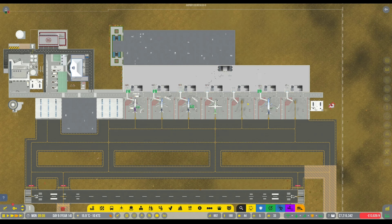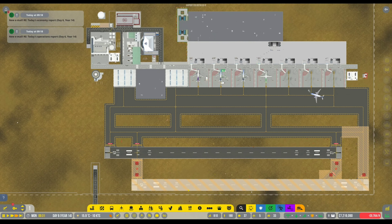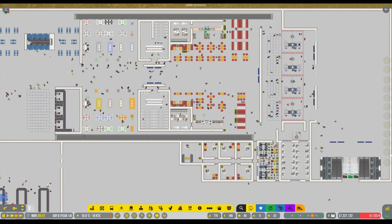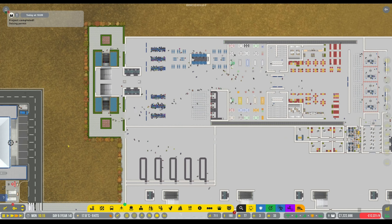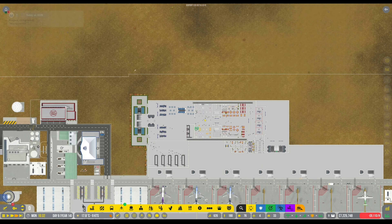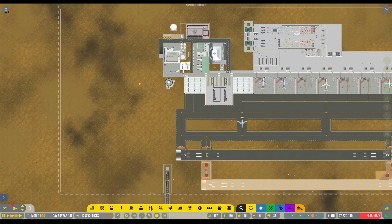Hey folks, Tango Tan here with another episode of Airport CEO. There've been a few changes since last time - the little terminal's all gone, this is now up and running. I've got the franchisees running reasonably well, and we've made a tiny profit to get things going. I've also started doing a little bit of decor, just experimenting. The plan today is we're going to look at large aircraft, build over here, and unlock these two.